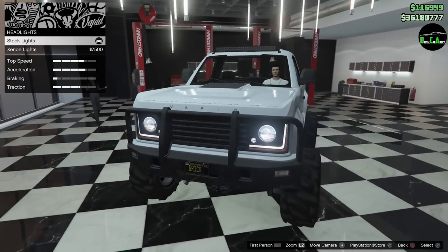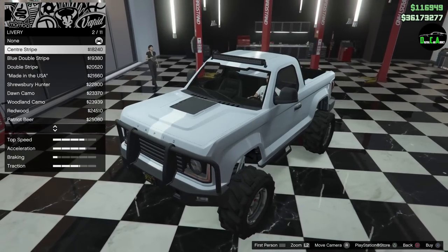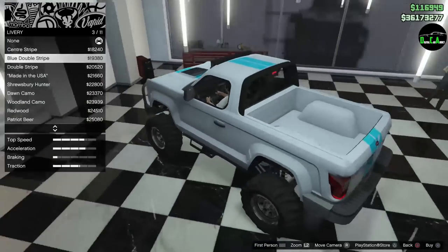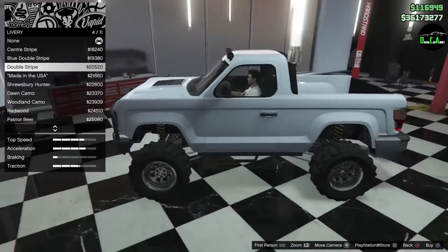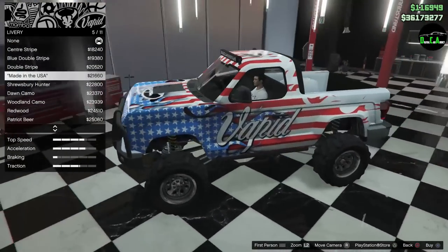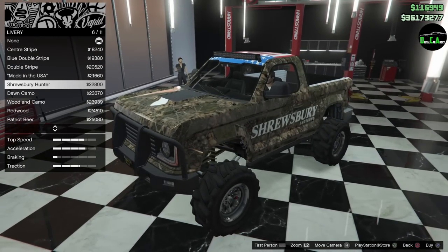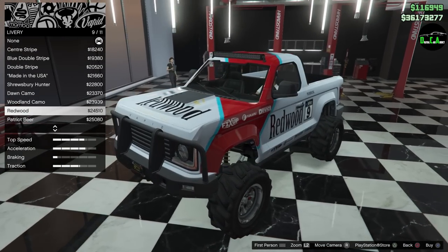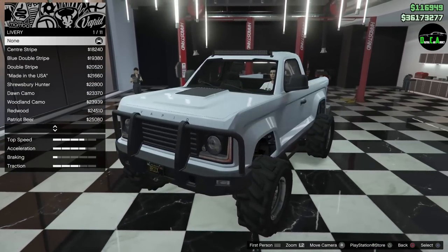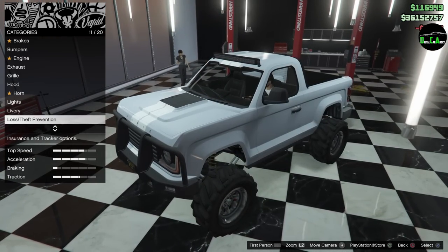Headlights — you can do Xenon or leave the stock. I'm going to do Xenon. These headlights are beautiful, by the way. Now, liveries: you can do a center stripe, a blue double stripe, double white stripe, match colors back and forth, and you have Made in the USA — doesn't get more American than that. Then you have the Shrewsbury Hunter, Don Camo, Woodland, Redwood, Patriot Beer — that's hilarious — and Space Cadet. I think I'm going to go with the white stripe just to be a little different.